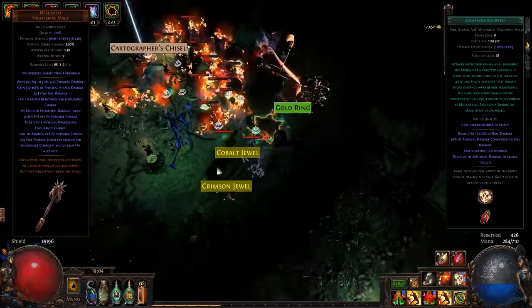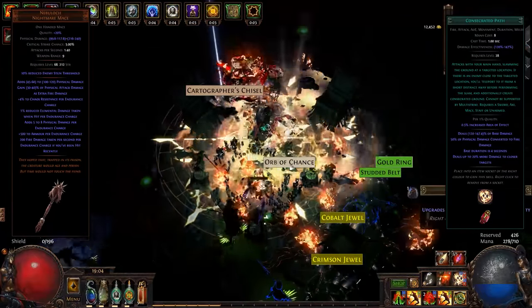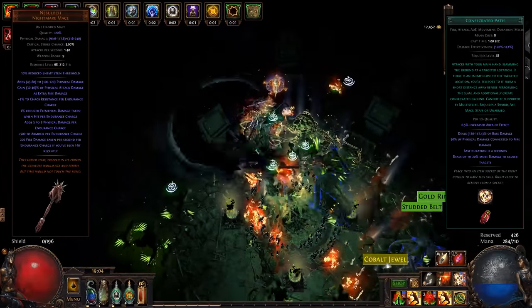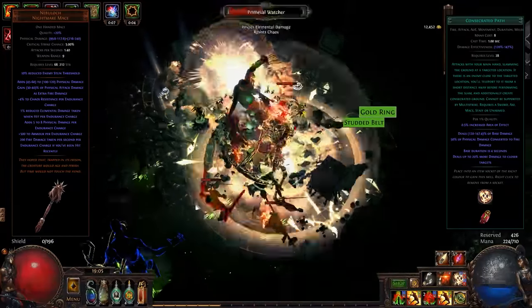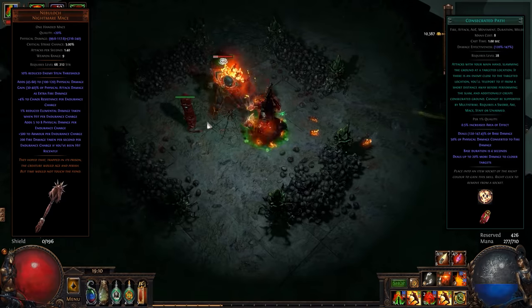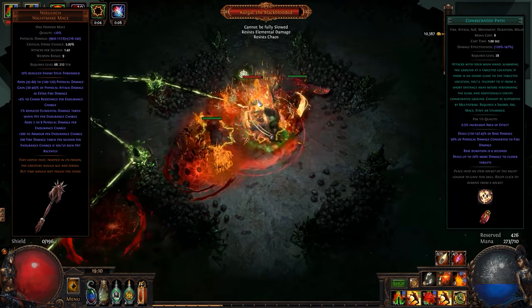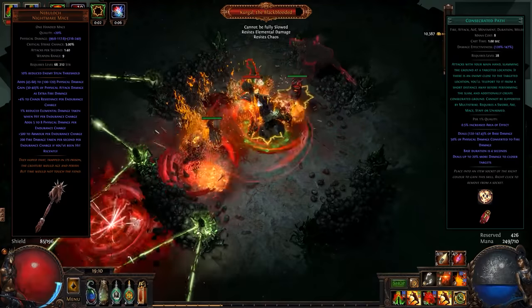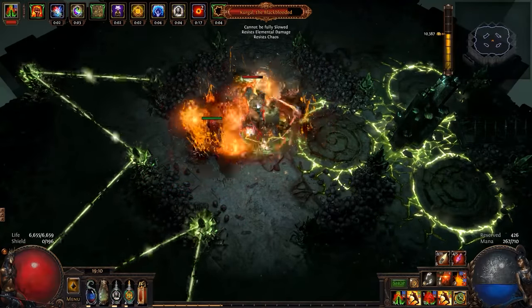It can teleport us to nearby enemies, removing the need to use a separate movement skill in most scenarios, and let us chain through packs disregarding any movement speed. It generates consecrated ground under our feet when we perform a teleporting attack for an extra 6% life regeneration whilst we stand in it. It hits so hard that we can actually stun enemies without any stun investment. This means we're not only getting more life regeneration, but mobility and defensiveness all in one package. So with the core ideas of this build slammed into place, let's talk more about putting it all together.